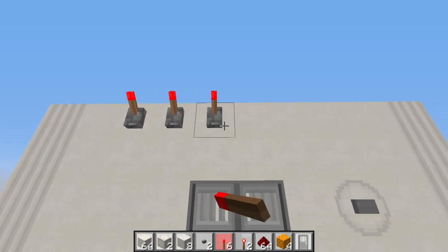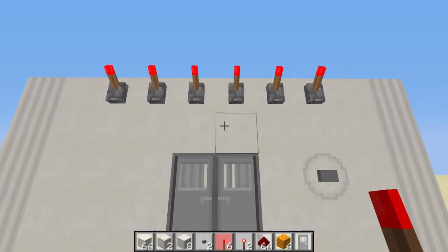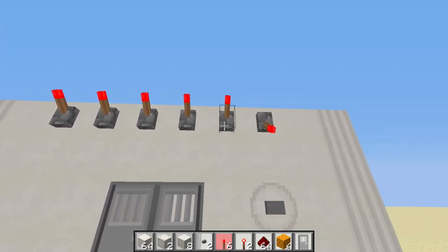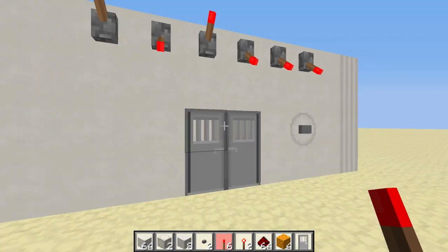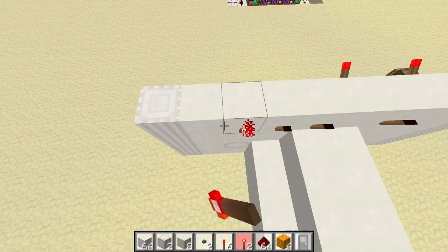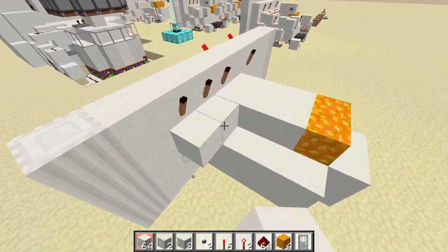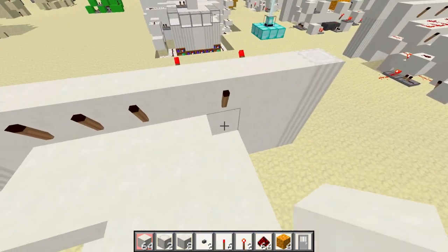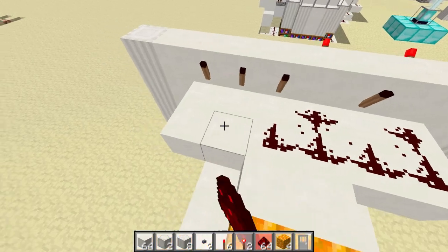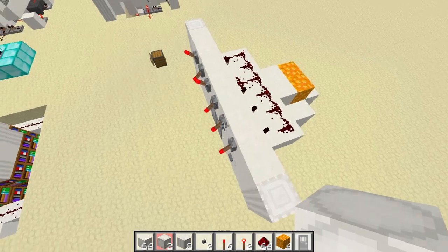Then you can grab your levers. You're going to put six across the top just like that, centered over the door. These are going to be your combinations. So what we're going to do is type in the combination we want — I'm going to do something like that. Now what you're going to do is put a torch behind every lever you just flipped down, and you'll see they go out. You want to put a two-wide platform behind every lever just like this, and then put redstone on every block you can. So now if any of these are flipped incorrectly, you'll see that gets powered.